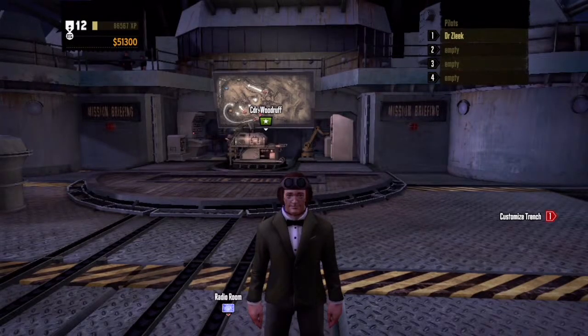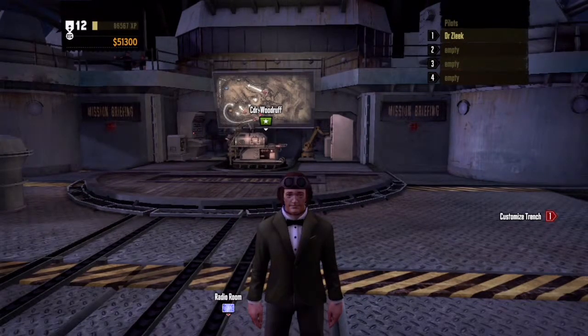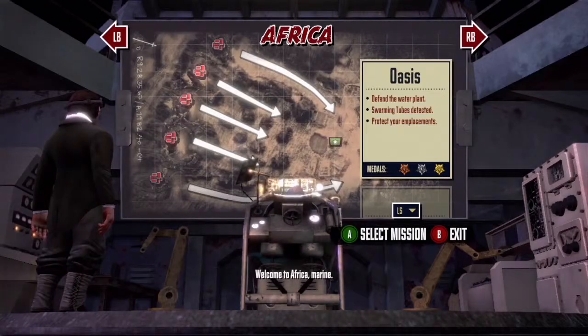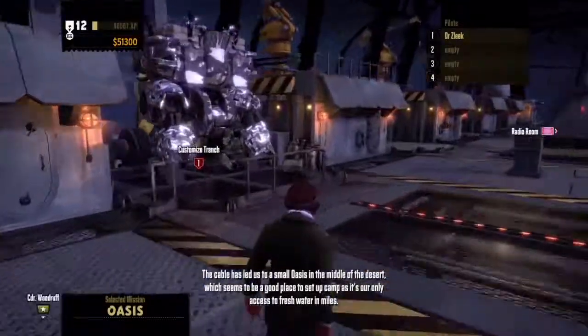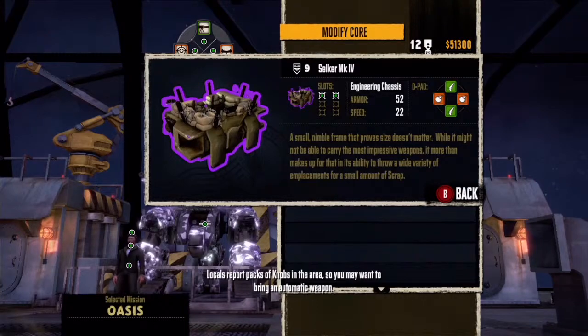Today we're going to look at Iron Brigade, which was recently released for free for gold members on Xbox Live. This video is dealing with the Rasputin achievement, mainly the scrap and emplacement kills needed to earn the outfits that are necessary to earn the achievement — a request of John Bleach on x360a.